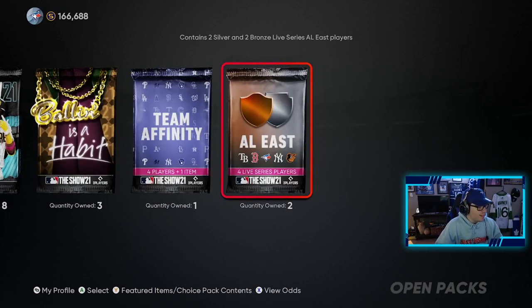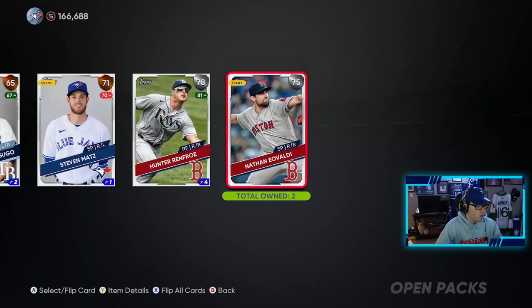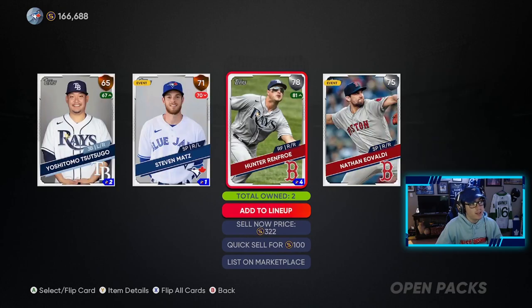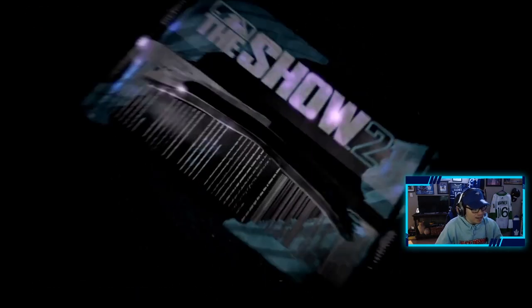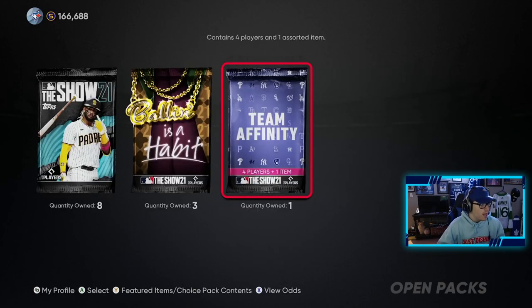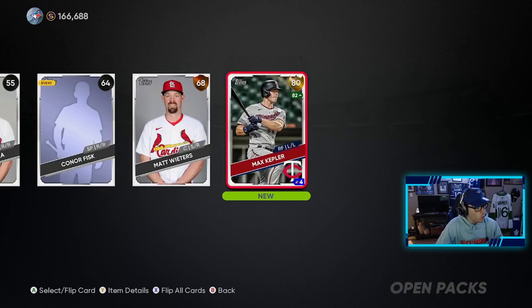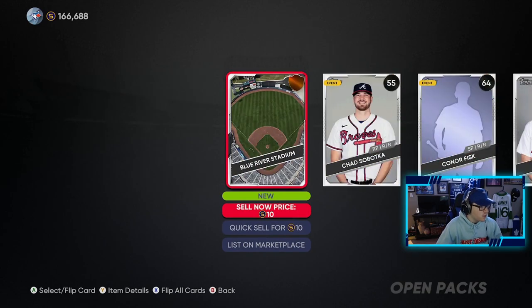We got the AL East Infinity packs — I'm not sure what these are. We'll get the team affinity packs open up first. These will just help me with the collections. I really just need the Yankee players because I have all the other collections done. We don't pull a Yankee player here, which is interesting. Next pack — two Yankee players, beautiful! That helps out. Alright, we're gonna go with the team affinity pack. There'll be no diamonds in this one — there's a gold player, Max Kepler, not too bad. Some Cardinal players, not too bad.